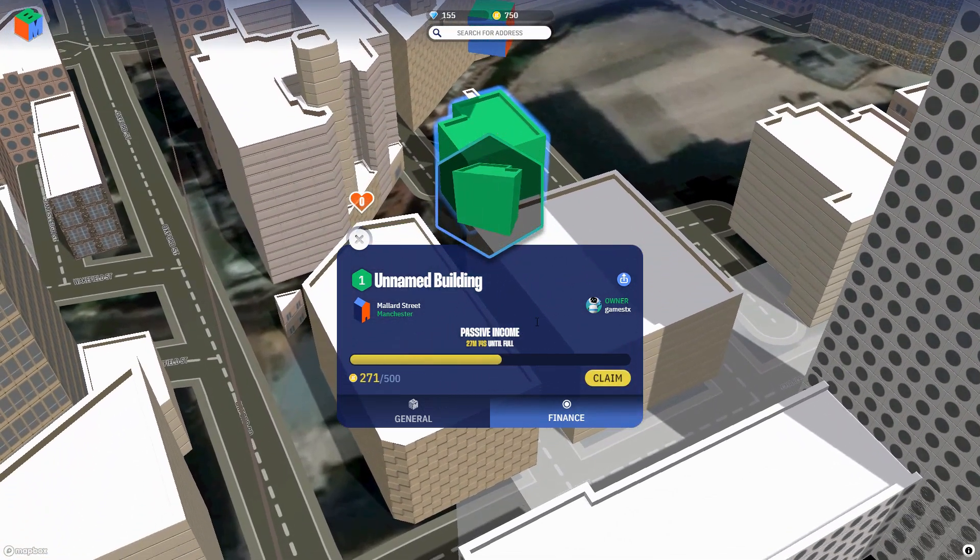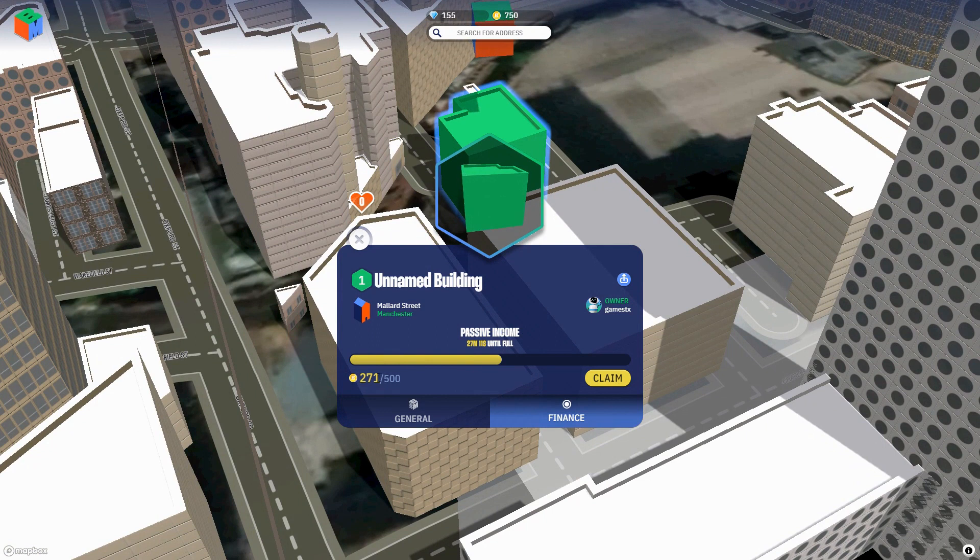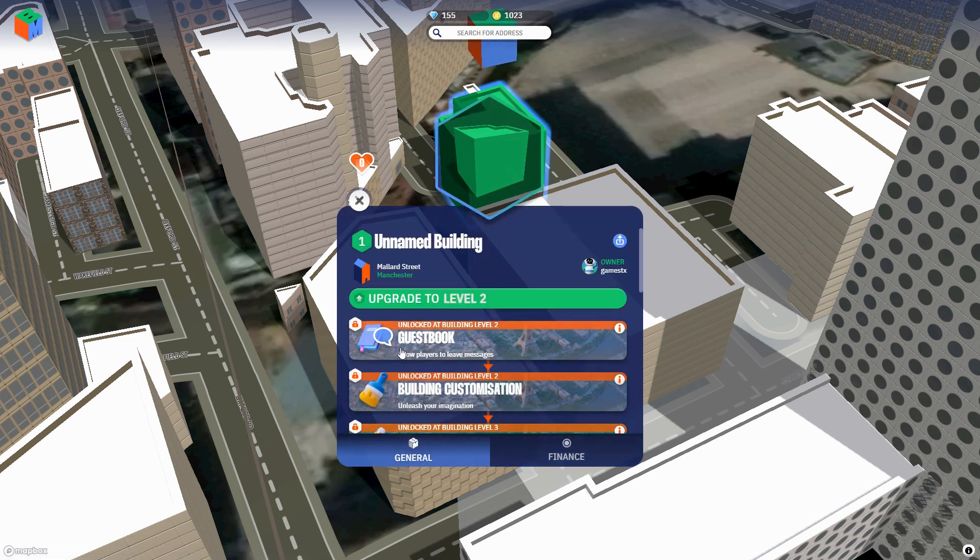I own this building and it gives me some stuff. It's an unnamed building but I get passive income — this is just an in-game currency, not a cryptocurrency, that I accumulate as I own this one. I can claim it, it goes down to zero then fills up to 500. This is a level one building, and I've also got some gems and coins — a sort of soft currency and hard currency, though I haven't paid for any of these.